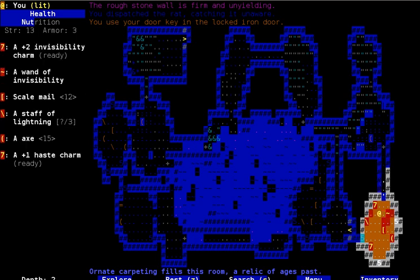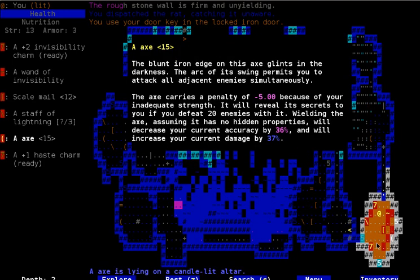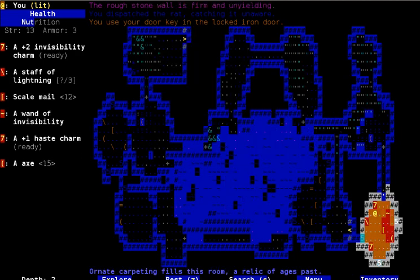Haste Charm, Staff of Lightning, Wand of Invisibility. Is that me turning invisible or somebody else? I keep doing that. 'Render a creature' — I don't think that's particularly useful because I think that targets an opponent monster. The charm should target me though.